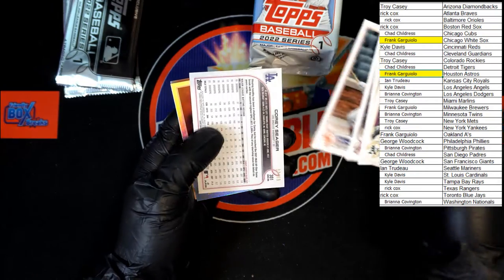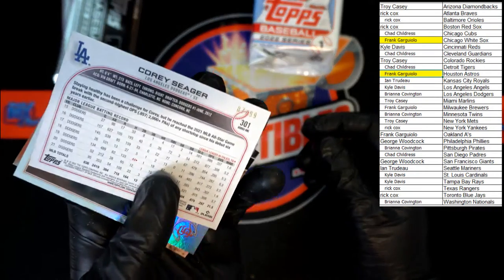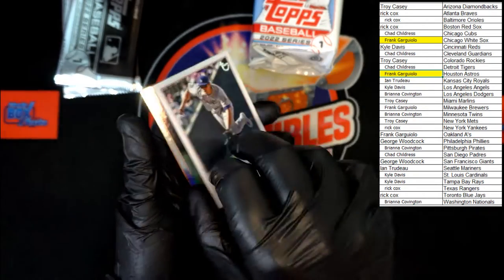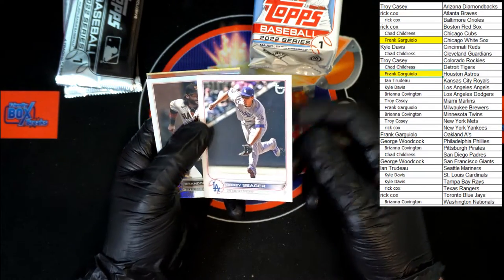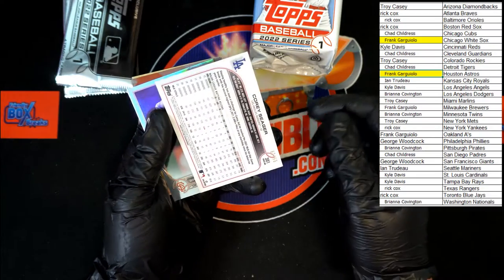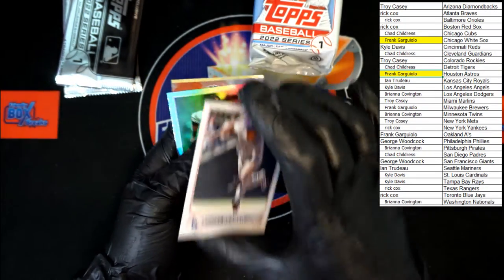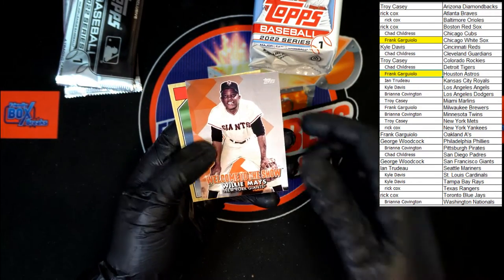Pinder, Cousins, Walker, Conforto. Here we go — Corey Seager numbered to 99, looks like 87 of 99 — right there, 87 of 99, the old school Topps logo. Very nice, going to the Dodgers, going to Brie C. And we got Brandon Crawford silver, Willie Mays Welcome to the Show.